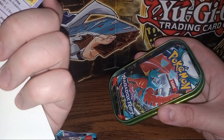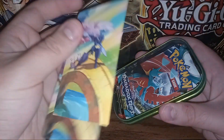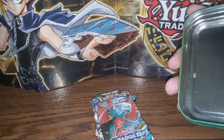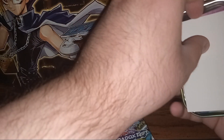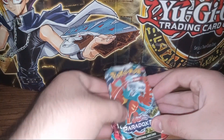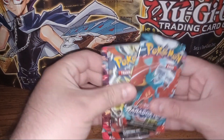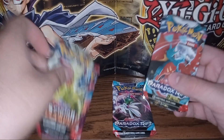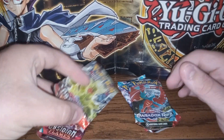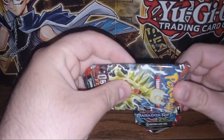What is this ghost guy called? Greavard — okay, for some reason I was thinking Spearledge like a spirit, but nope. We got two Paradox Rift packs and two Obsidian Flames packs, which is honestly a pretty good spread. There's a chance to get something cool out of Obsidian Flames. I'm not entirely sure what I wanted from Paradox Rift off the top of my head, but who knows, maybe we'll find something cool.